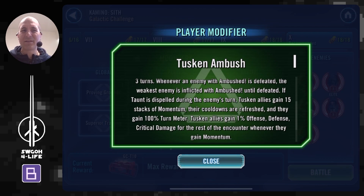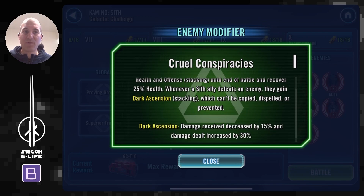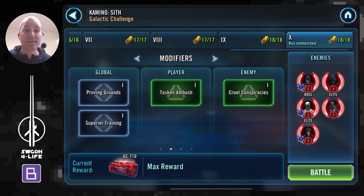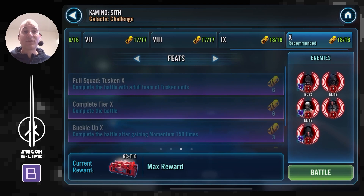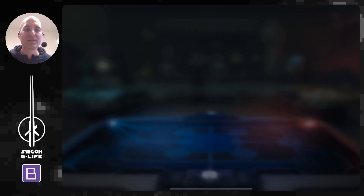In terms of the enemy modifier, it used to be Grim Machinations — now it's Cruel Conspiracies. It seems to do a similar thing: whenever a Sith ally is defeated or defeats an enemy, they gain some bonuses. Not a great modifier honestly, because until somebody is defeated they don't get any benefit. For the challenge objectives, you have to win with a full team of Tuscan units, gain momentum 150 times, and win after taking eight turns in a row.